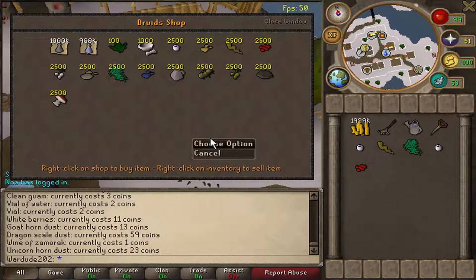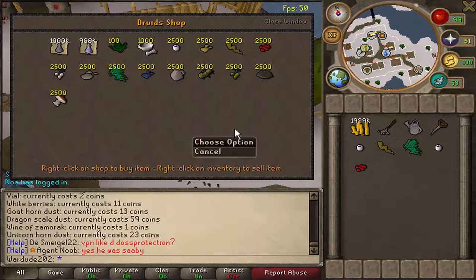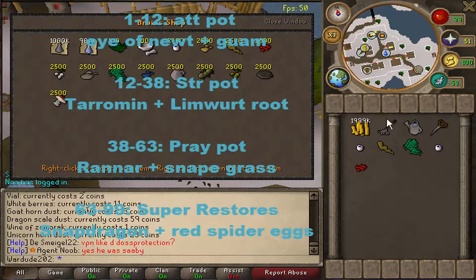Including vials of water. Now I'm going to quickly give you the level plan. From levels 1 all the way through to level 12, you're going to want to use eyes of newt and Guam.